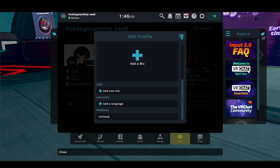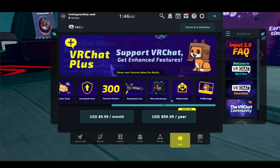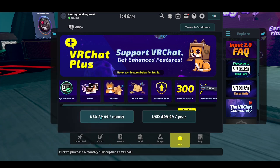In order to do this, you're gonna have to get VRC+. As you can see over here, VRC+ does include profile images. So once you choose from either the monthly or the yearly subscription,